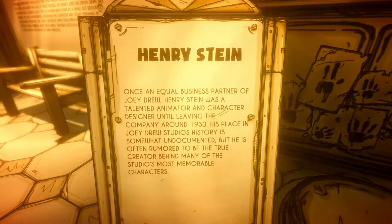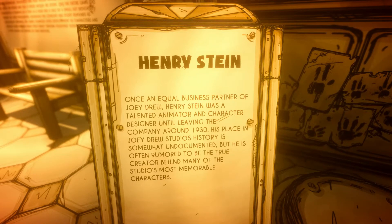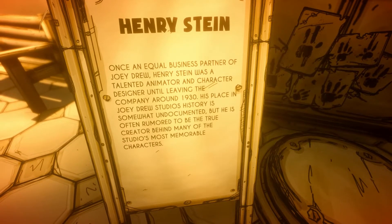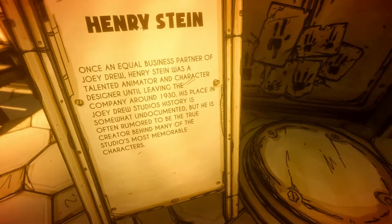Henry Stein. There is no model — he's our character. Once an equal business partner of Joey Drew, Henry Stein was a talented animator and character designer until leaving the company around 1930. His place in Joey Drew Studios' history is somewhat undocumented, but he is often known to be the true creative force behind the studio's most memorable characters.